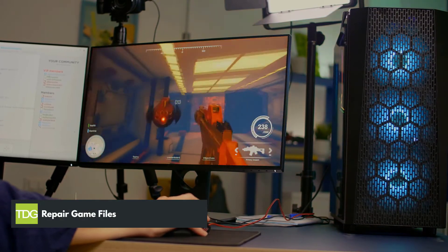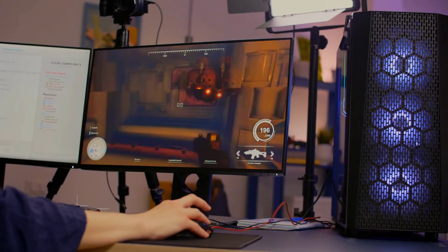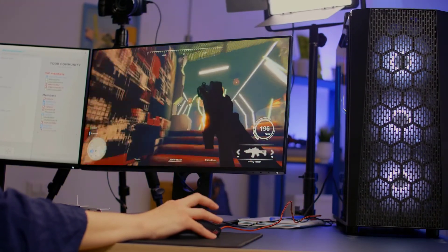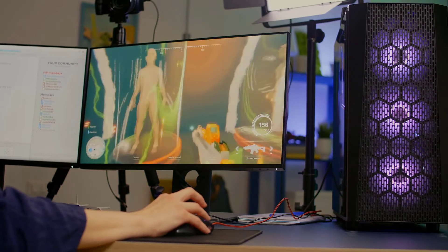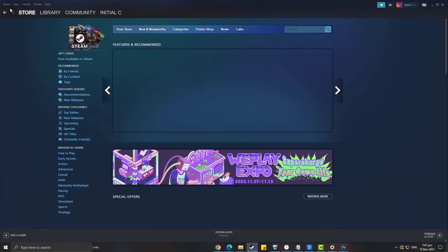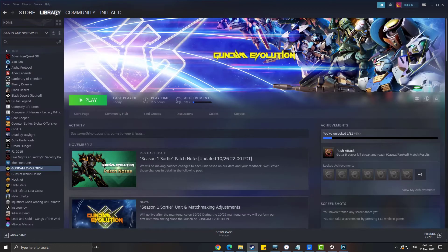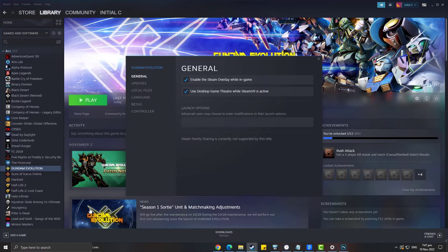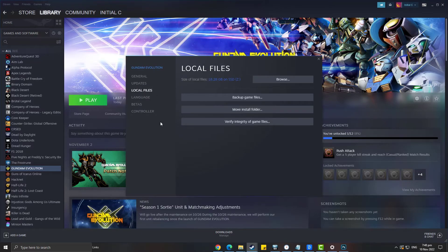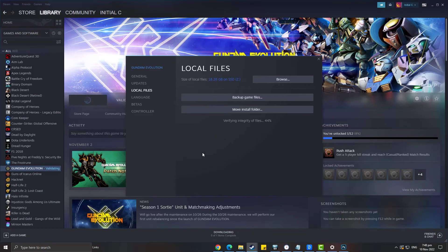Third method: repair game files. If the game servers and your internet connection are okay, then the next thing you should do is to verify the game files of your Gundam Evolution on Steam. There is a high chance you might have corrupted or missing game files causing the fail to connect to server error. Open Steam, click Library, right-click Gundam Evolution and select Properties. Choose the Local Files tab and click Verify Integrity of Game Files. Steam will now check your game files, and if there are corrupted game files found, Steam will replace them with a new one.